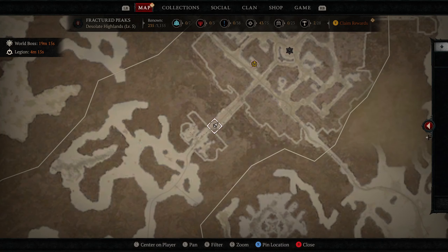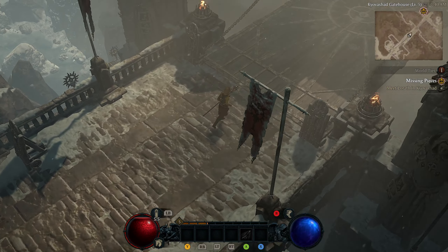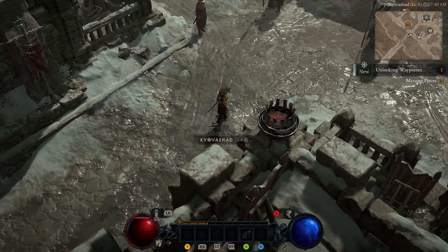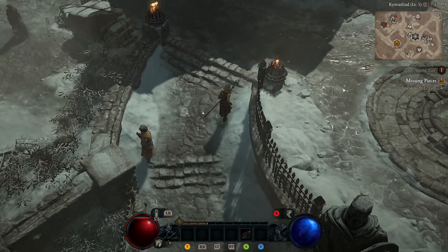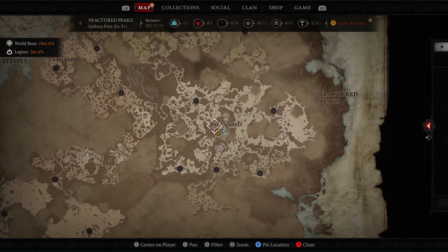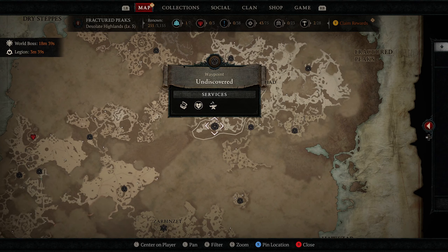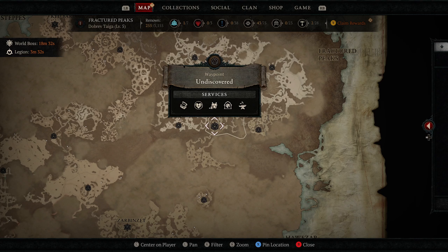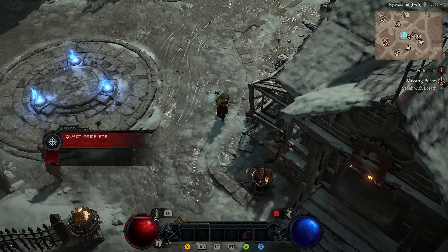On your map, these are waypoints - they let you teleport back and forth from one place to another. We're on the outskirts of Kyovashad, not in the main city yet. It tells us we're unlocking waypoints, so let's unlock this one. If we pull up the map it shows us where we're at and all the other waypoints, and it tells you what services are at each place - like storage, healing merchant, potion merchant, stable merchant, and blacksmith.